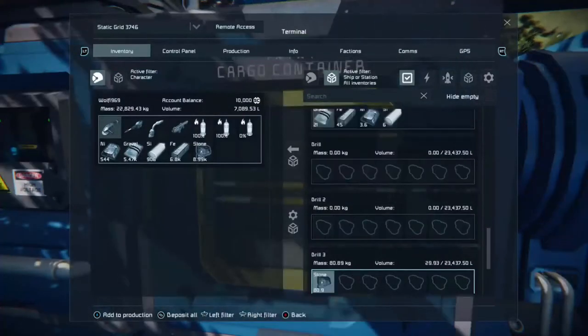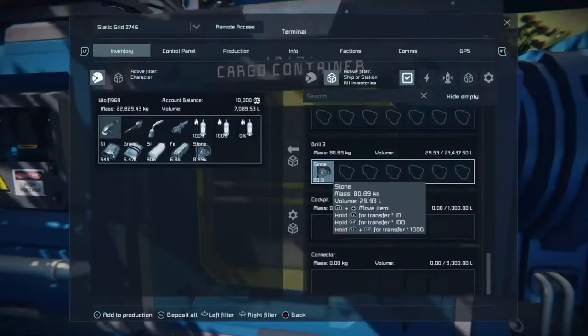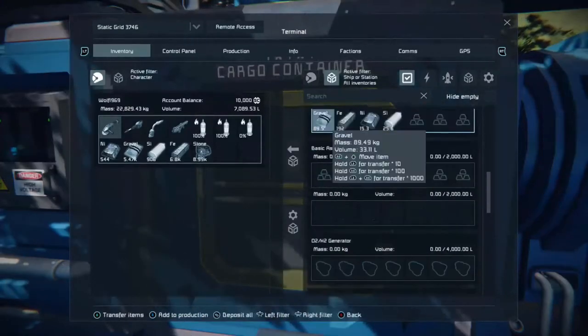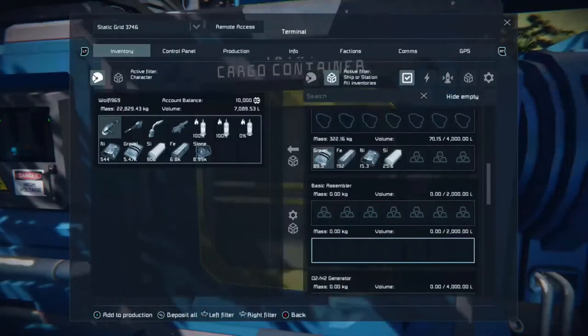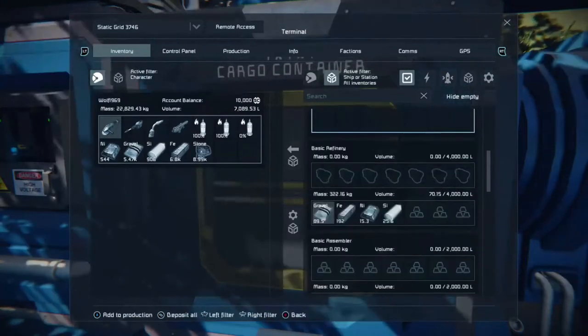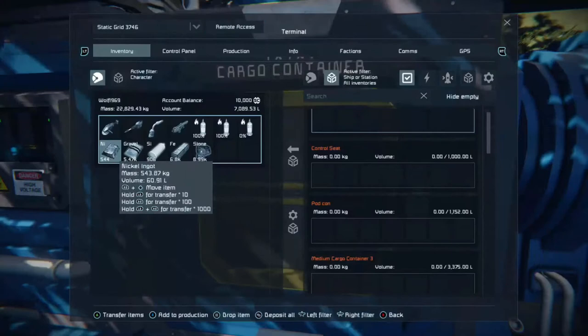So that's basically it. Over here I have my cargo container with some stone. The stone from drill three in the earlier tutorial has already been converted by the refiner, so it's done.